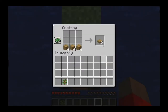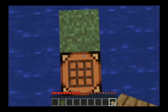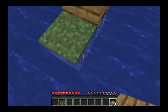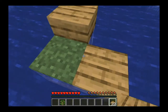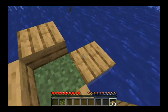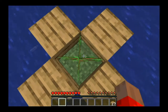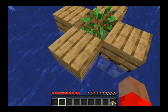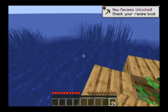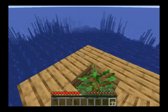We need to build ourselves something nobody else can get up on. We're going to put a block there, and a block there, and one here. It's going to be tough if we fall in. We can plant our sapling there. Eventually I want to move that dirt block up, but we need to make ourselves a little platform we can go out on.